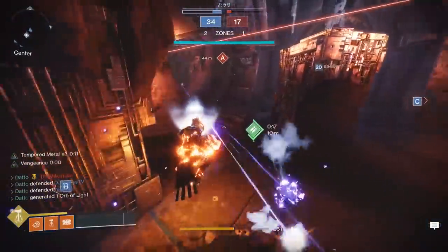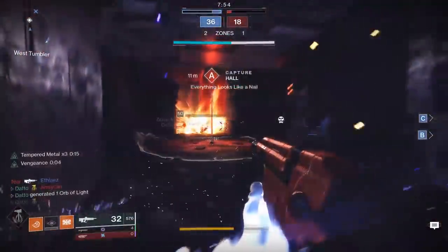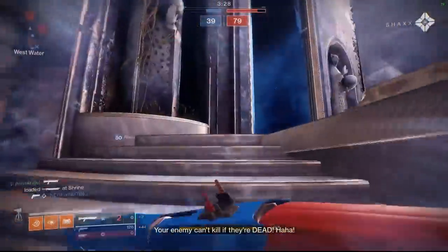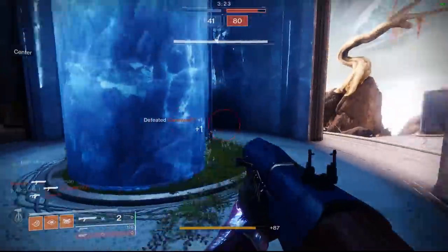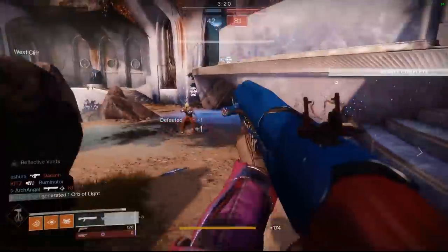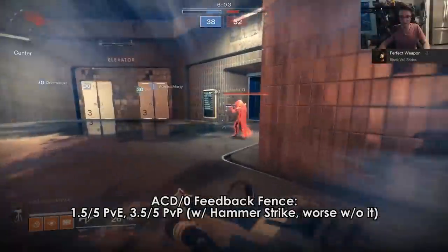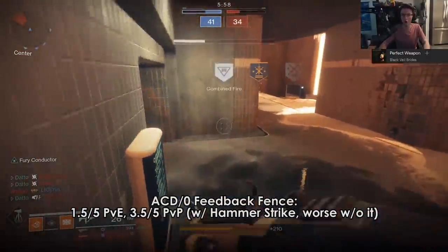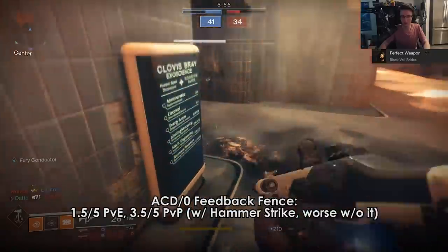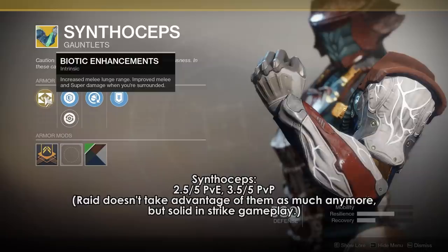As for subclass neutral options for PvP, you also have Antaeus Wards, ACD/0 Feedback Fence, and Synthoceps. Antaeus Wards are actually very scary in the right hands but they're a much higher skill exotic than One Eyed Mask. Feedback Fence — charging into a group of people with Hammer Strike will usually get someone to melee you back, causing a chain reaction killing everyone hit by the Melting Point debuff, and trust me, that will never get old. Synthoceps are still a thing; they never really got any worse from back in the day, other things just got buffed to make them contenders.